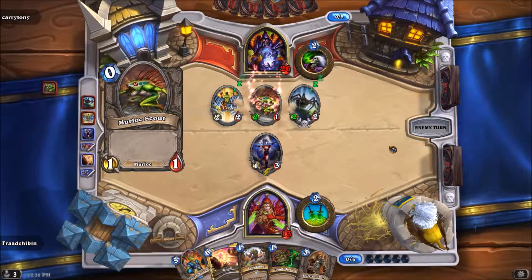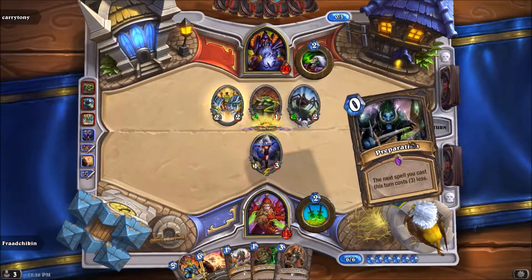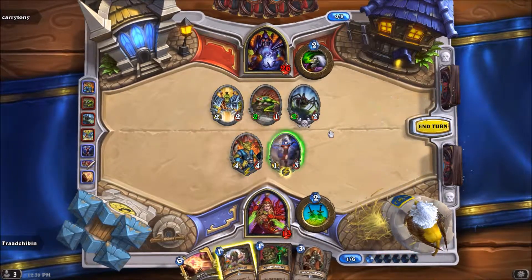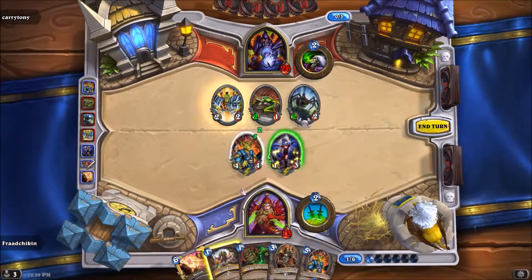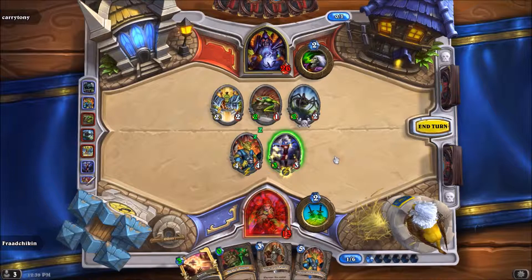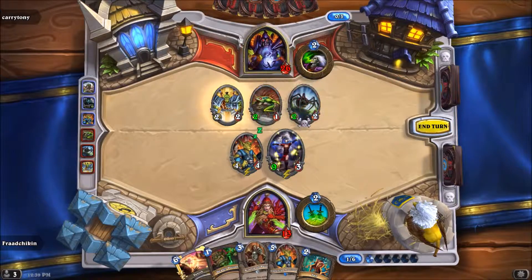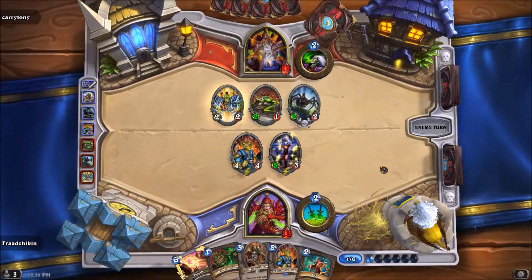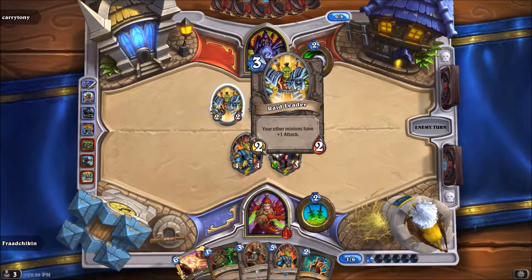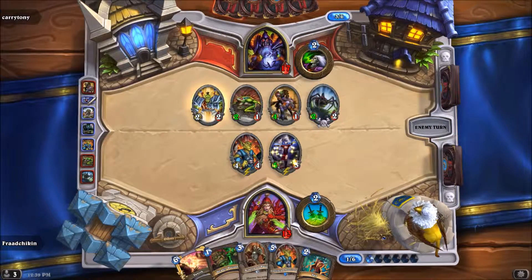Give me Cold Light Oracle! Come on, Cold Light Oracle. Darn it. Gadgetzan Auctioneer. Do you think we can force him into a trade? That's the question. Maybe we can force him into a trade. He has tops: two, four, six — no, he has lethal. He has lethal because of Wolf Rider and Blue Gill Warrior. I don't think we could win this game anyway.